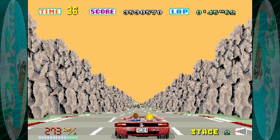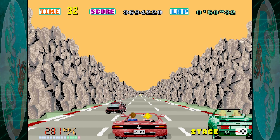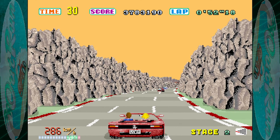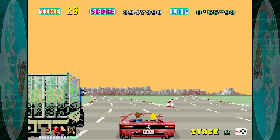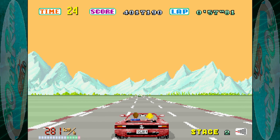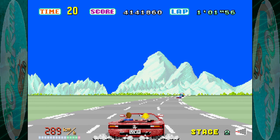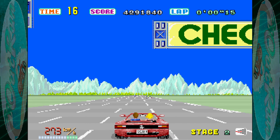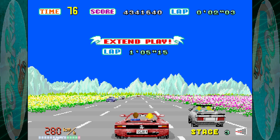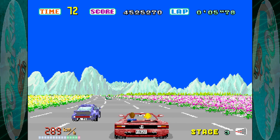This is what I mean about how claustrophobic it can be — you've got rocks on either side, plus the traffic which you have to try to avoid, and they do have janky hitboxes. Our next junction will be going left and into the mountains. Our timer is still pretty good, we've got 20 seconds on the clock still, so that should give us around 78 seconds, which should be enough if we can keep up a fast enough pace.